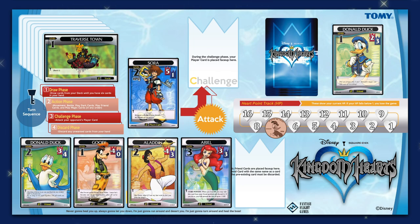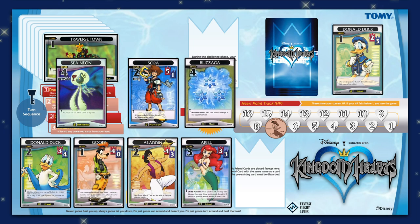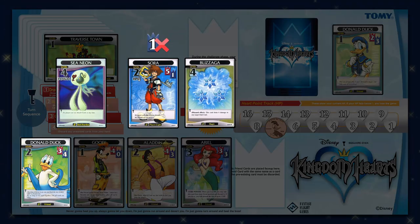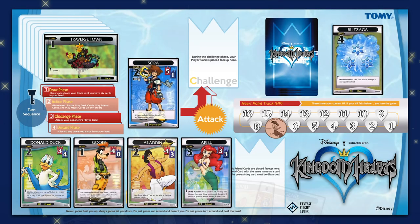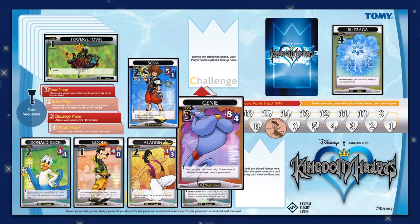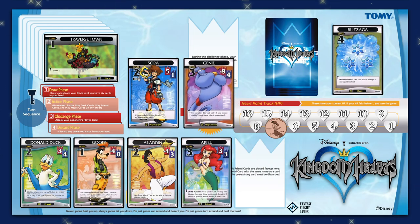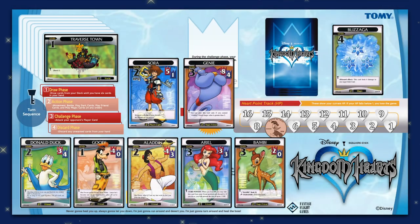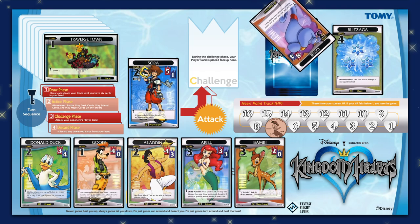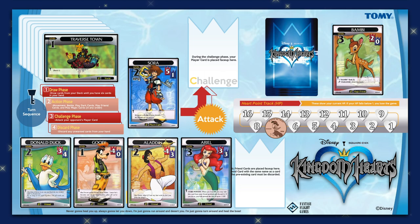Your final option in the action phase is to play a magic card. You can play as many magic cards as you want in a single turn, as long as its level does not exceed the magic value on your player card or any friend card in play. There are also magic friend cards, played in the same area as standard friend cards, which can be used to assist in battles against dark cards or challenges. Some magic friend cards have special abilities that take effect when you use them. They have to be discarded at the end of your turn regardless of whether you use them or not, so if you place one on the map, make sure you use it before your turn ends.